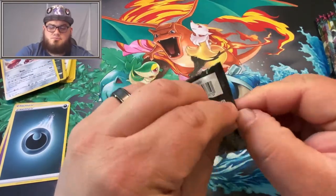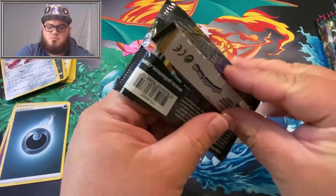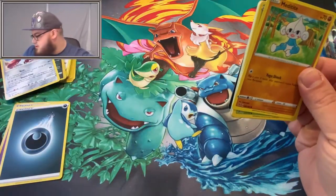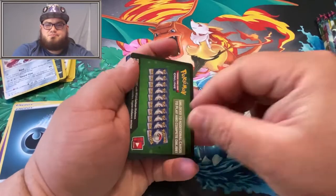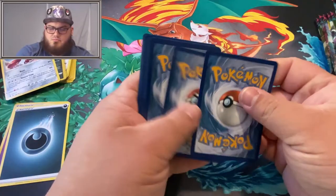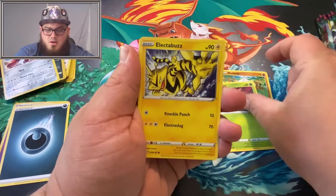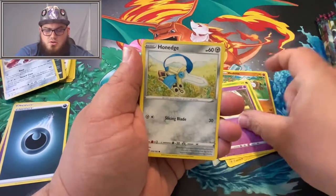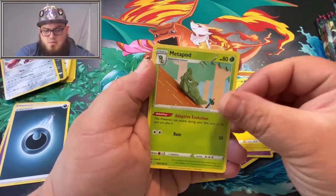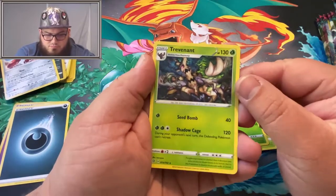Another Rebel Clash pack here. Hope you guys like the camera angle a little bit better — I'm not doing as many close-ups of my hand this week, kind of adjusted the stand for my camera. We got a Metang, Ralts, Electabuzz, Noctowl, Pincurchin, Grass Energy, NDD, Charjabug, Metapod. A Snover for the Reverse, and a Trevenant.